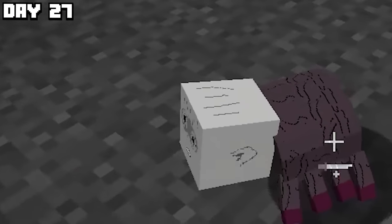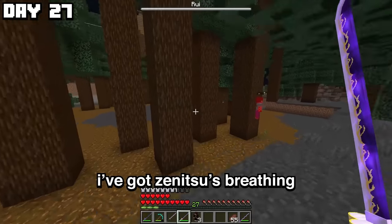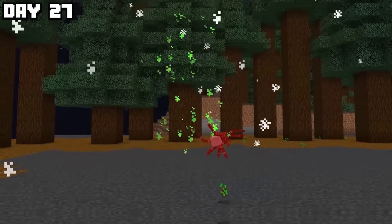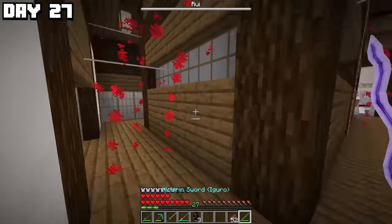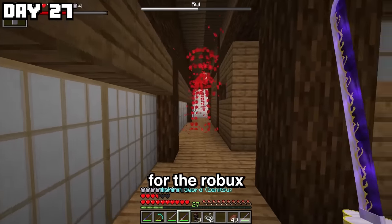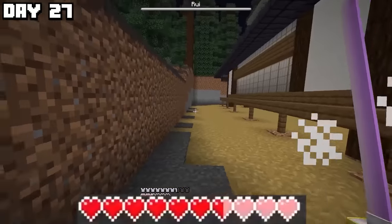I need to find a mountain natagumo biome — basically, we're looking for a biome with weird looking grass. We found it, now we search for Rui. The spider people are in this version. Is that Rui's brother? I've got Zenitsu's breathing. After defeating Rui's brother, I ran into a not-suspicious house and turns out Rui was inside and he was not happy.